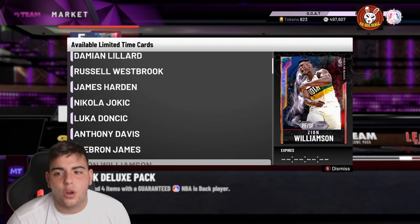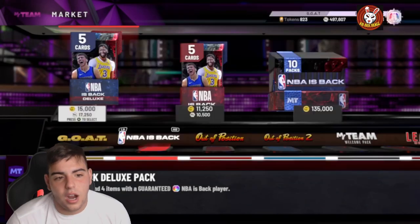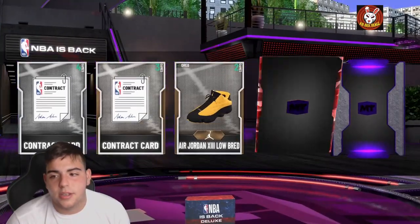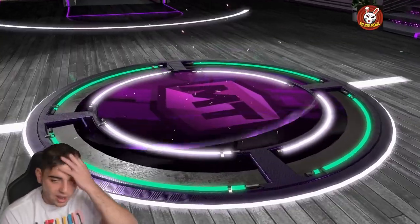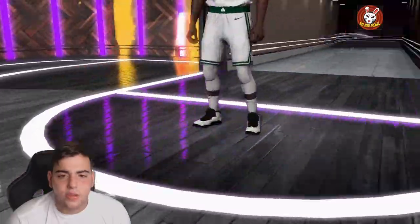Let's pop one of these NBA's Backpacks — 17K for an opal. LeBron's on here, who else? Let's go for the deluxe. 17,000 MT down the drain. Let's get a free opal quick — come on, be LeBron James. Celtics, Kemba Walker — this is why these packs are so bad. 17K down the drain, another trash pack.